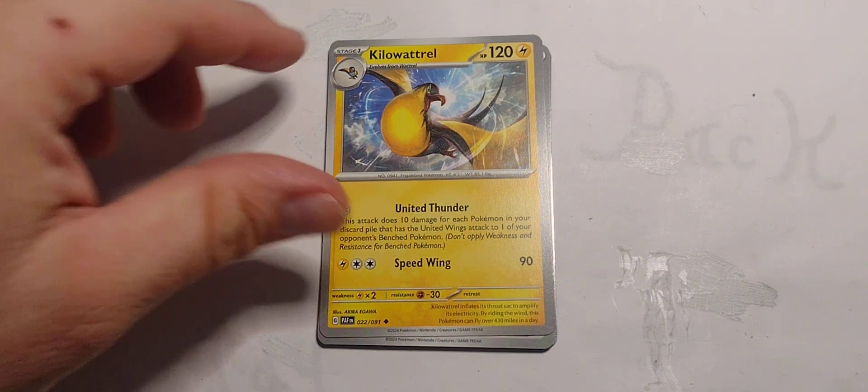Kilowattrel. Evolves from Wattrel. 120 hit points, Electric type. My brain does not want to work today, which doesn't surprise me — the rest of me doesn't want to work either. Single Colorless, United Thunder: this attack does 10 damage for each Pokemon in your discard pile that has the United Wings attack to one of your opponent's bench Pokemon — don't apply weaknesses or resistance. Single Electric and two Colorless for Speed Wing 90. Damn, 90 damage.